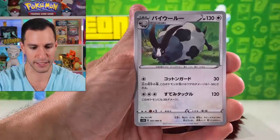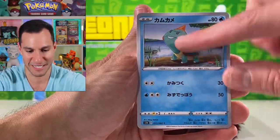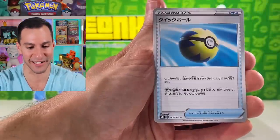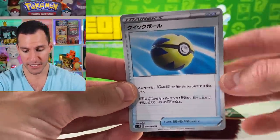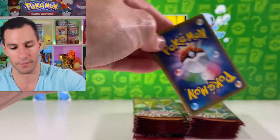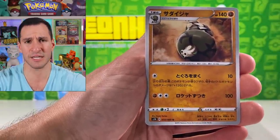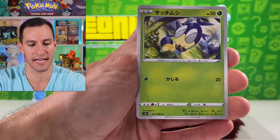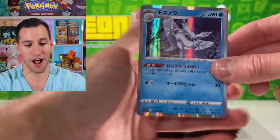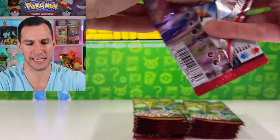Scorbunny, Raboot, Cinderace — I'm just not a fan of that line, that's why I love Grooky. Hashtag Grooky gang! Let's continue. Oh double — there's Chewtle! He's kind of like a poor man's Squirtle and he's pissed because of that. Galarian Ponyta — I think there's a Galarian Rapidash as well. There's a Quick Ball — just a regular card, nothing too crazy. That's the one we want to pull in secret rare form. And maybe this is Sandaconda.